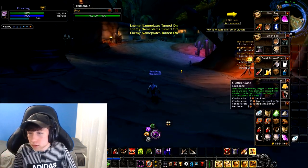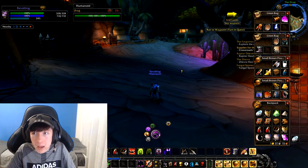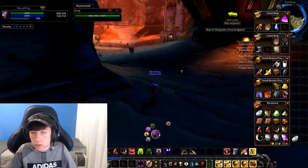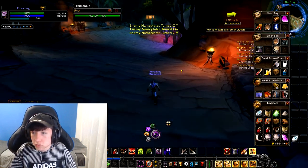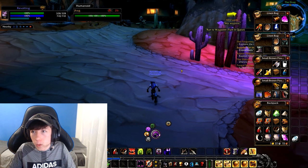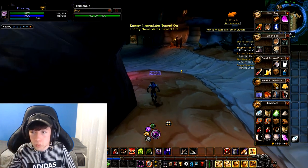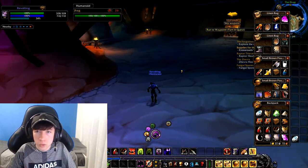I've managed to sell about 15 of these lesser magic wands so far for 10 silver each, which equates to about 1 gold 50 silver. That is great — that's a lot of money. Getting a gold in Classic at this point is really big, because you're going to be spending so much on learning abilities. Honestly, just sell these as you go along — I highly recommend it. You're going to be at such a big advantage. If you're watching this at level 50, you won't be making much from this, but at lower levels when you're trying to get every single spell, this is really big.